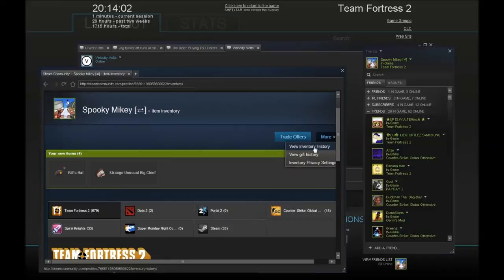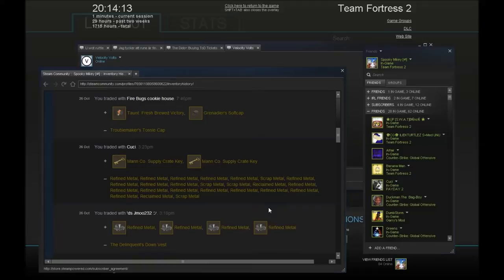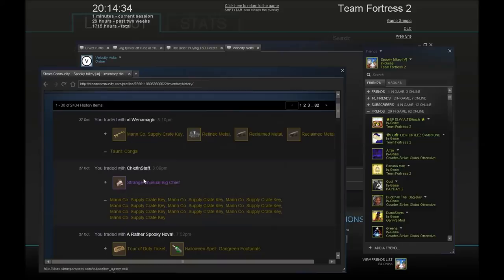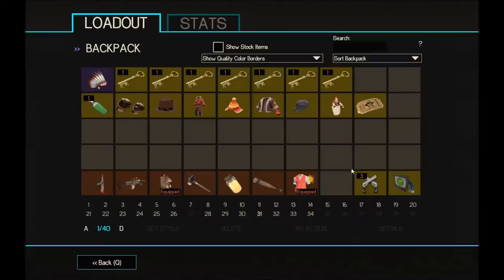That team spirit Bills Hat I just swapped for the white one because I prefer Team Spirit and it goes better with some of my items. I sold the Fresh Brewed Victory for 2.33, sold the Bruiser's Bandana for the Tour of Duty Ticket and Gangrene Footprints — worth 2 keys but selling for 1 key on backpack.tf. Then I paid 10 keys for the strange unusual Big Chief which is worth 1.1 buds — pretty good, he needed to sell quickly.